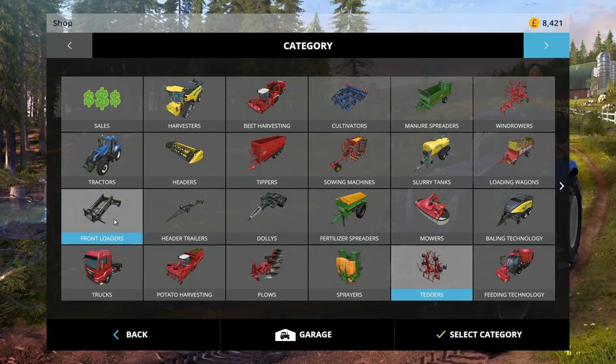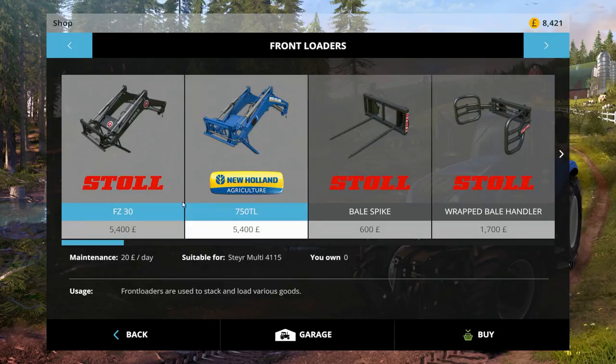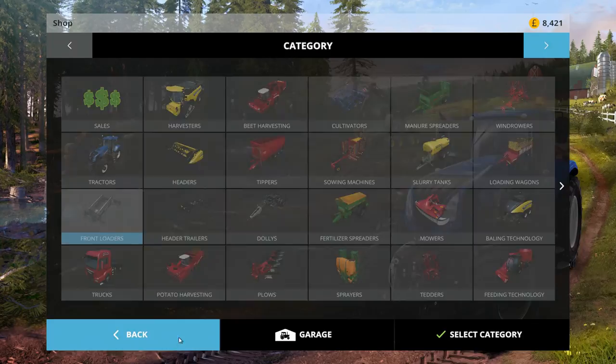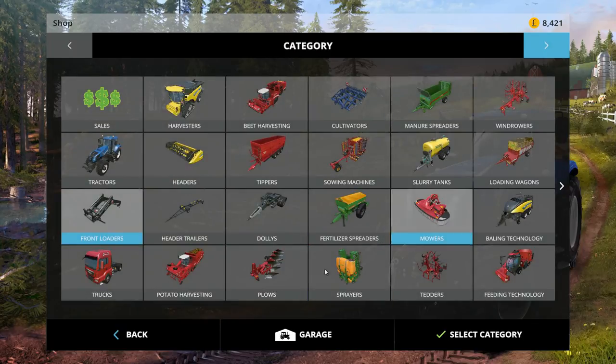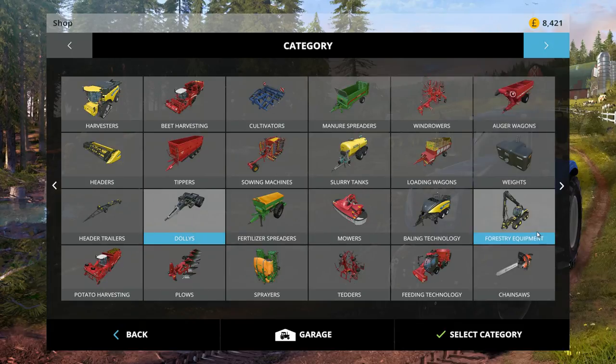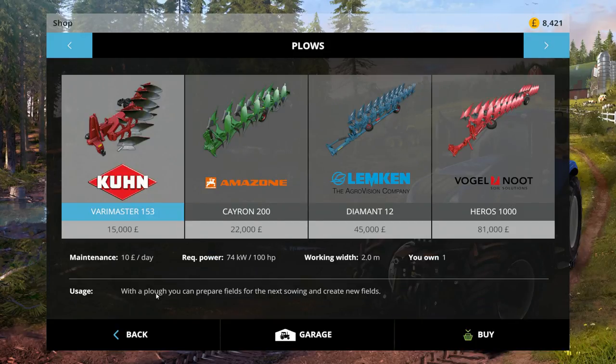We can't buy any harvesting equipment. Let's have a look at the front loaders - front loaders used to stack various goods - no, we don't have the compatible tractor for that. Do we have any Deutz ones? No we don't. So we need a New Holland or another maker to get one of those. Dollies for big trailers, sowing machines, beet harvesters - we can't afford any of this. It's really depressing. Let's have a look at plows to see if it says anything - plow can prepare your fields for the next sowing and create new fields. Okay, that's a valid point.